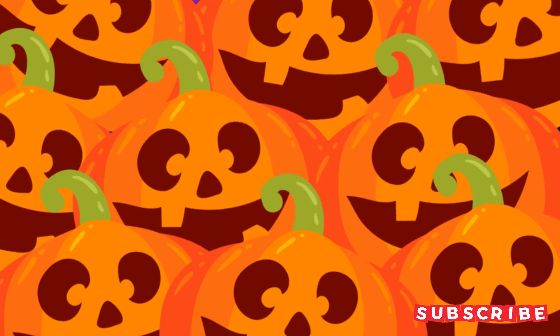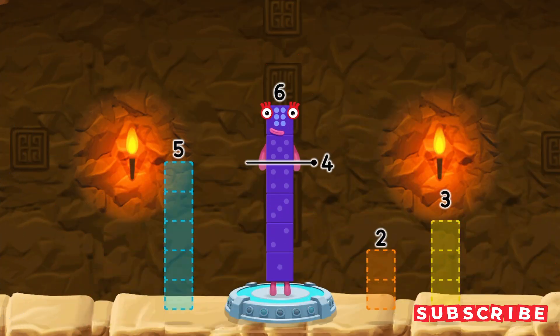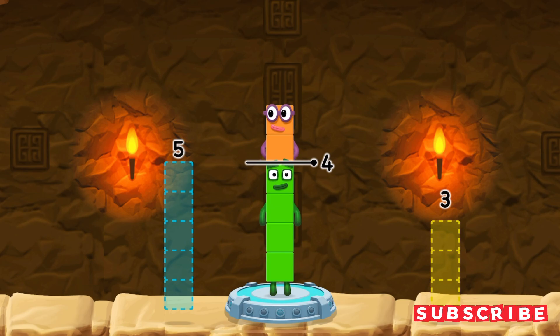Take number blocks away from 6 to leave 4. You've solved it! 6 minus 2 equals 4.